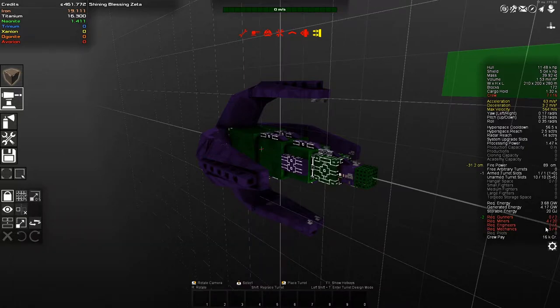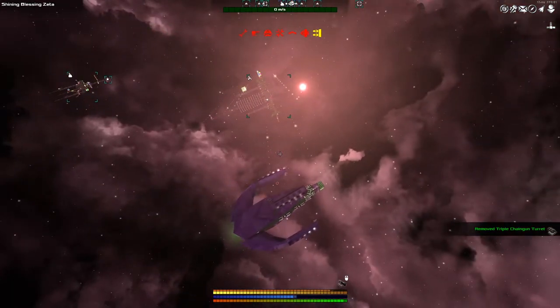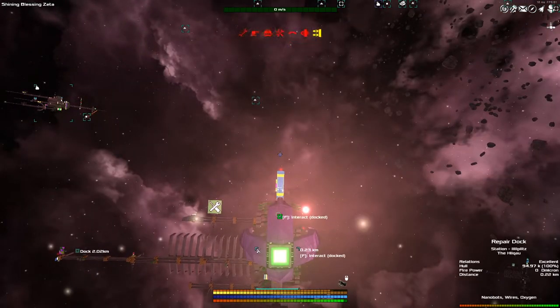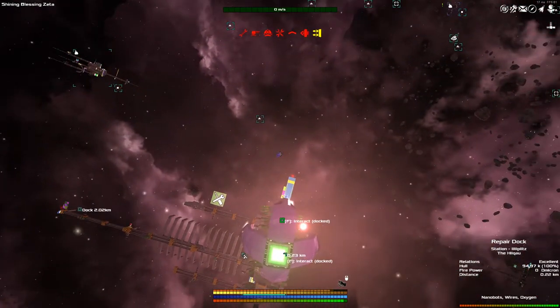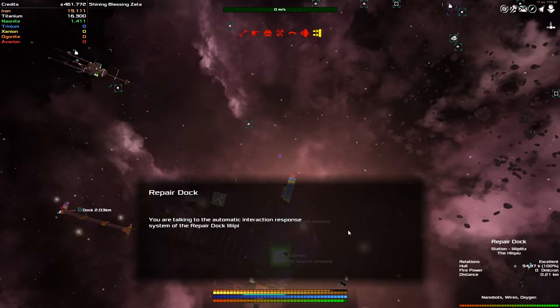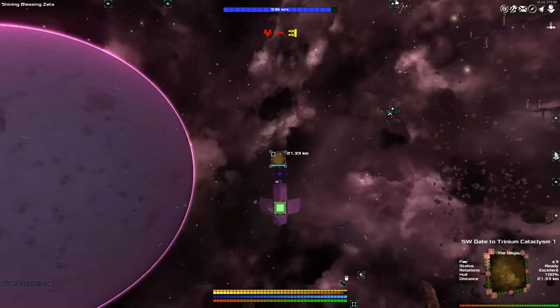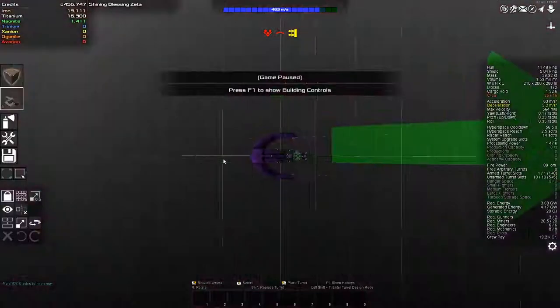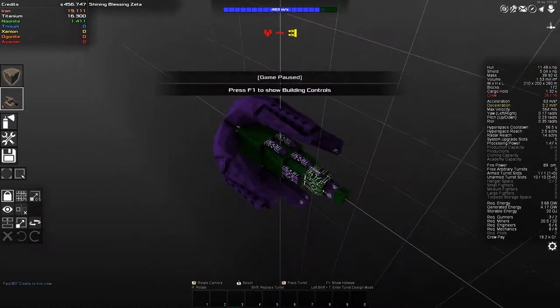Oh, look at this beast. Look at the size of me guys — I'm huge compared to the station. Also, in creative, when you're building in creative, you almost always have some major oversights. And the one I appear to have is my crew quarters. I completely forgot to make sure we had enough room. There are no sergeants in this sector, but more importantly we are out of crew. We're more out of crew than I realized.